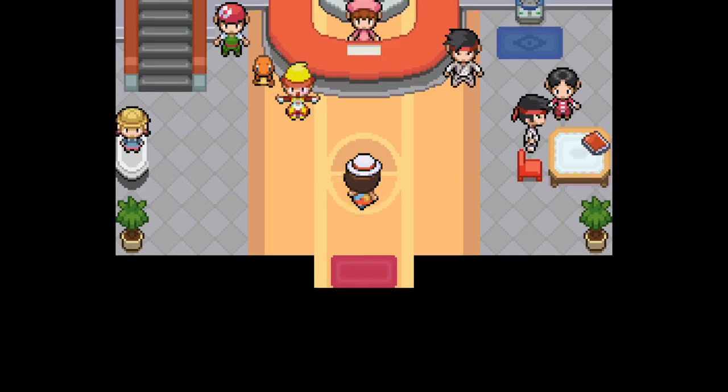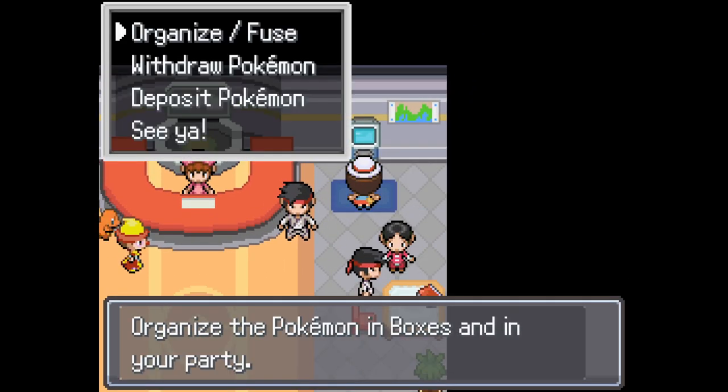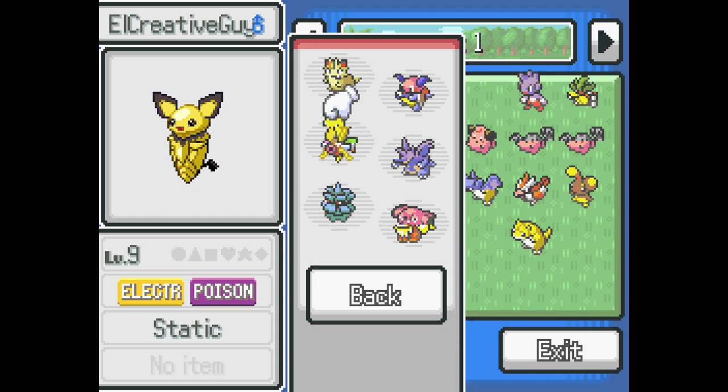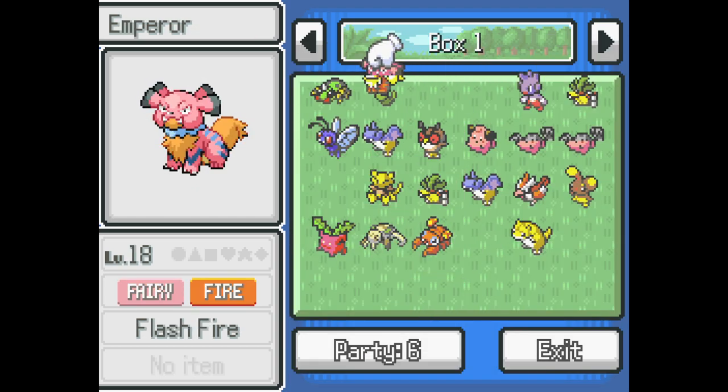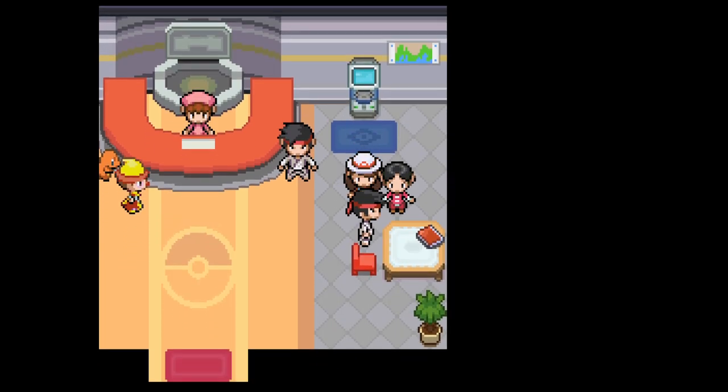Let me go get El Creative Guy back out — El Creative Guy, sorry. It's going to be a while for me to get used to the new name. I'm not going to remember any of these names. Let's get you back out, my friend — because you're about to evolve. Oh, I like that a lot — that's so cool! What would you swap out for it now? Big Dog Energy. It's Fire type — we haven't got Fire type. Are you going to get rid of Matthew?